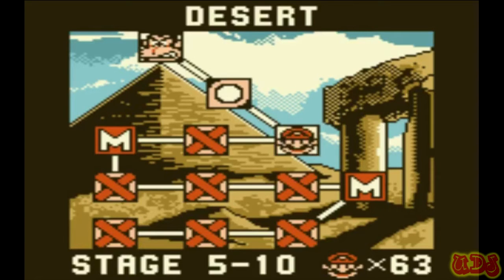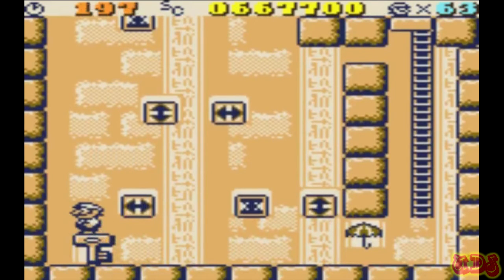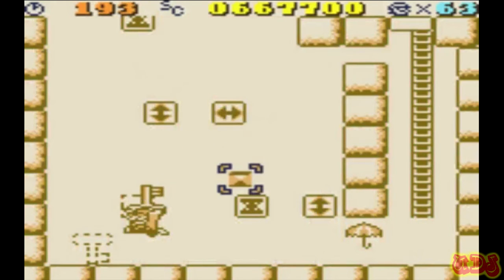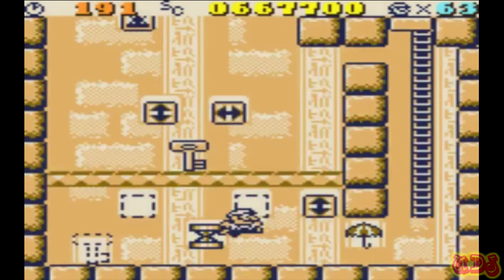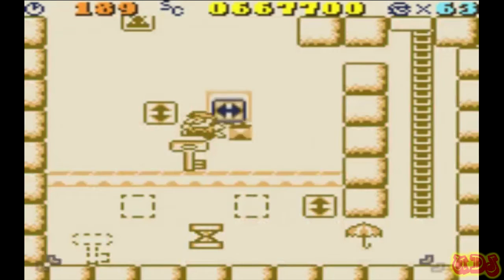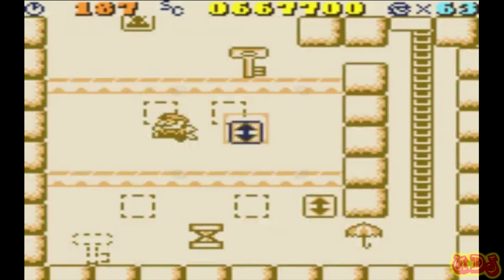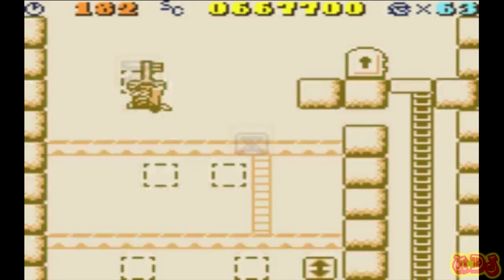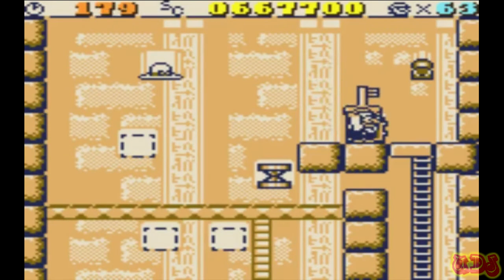Next stage. This one is interesting — you have to pretty much build your own stage with these switches. So first one, throw the key as high as we can. I like that. This one, I think we'll go ahead and use the spring. That'll work. And for this one, again, just as high as we can throw it — about right there. And yep! The ladder takes us up to the key. Now we've got the spring left, which we can easily use. Just climb to this ledge, there you go. Nothing to it.